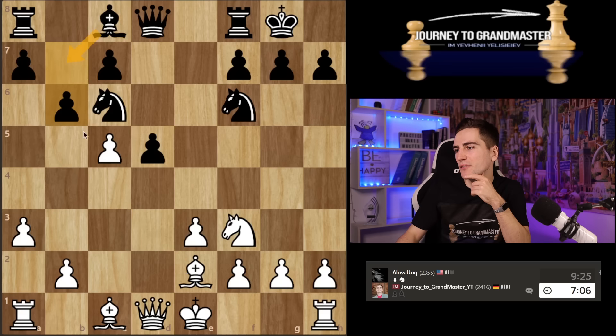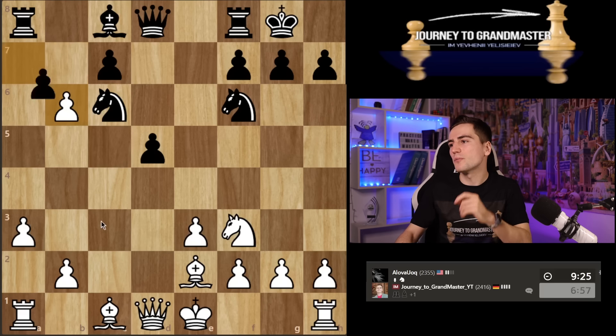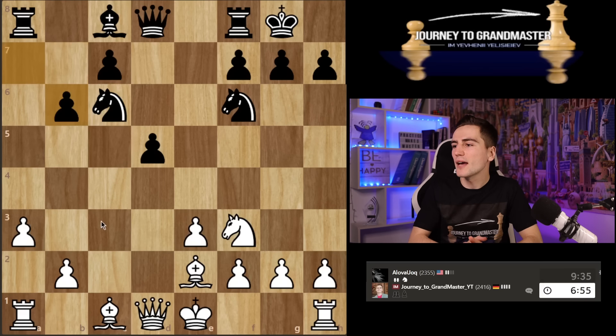I have knight d4 as well, but you can just take it. I can take with the queen and if you take, I take. But you still have knight d4 and c5, so I don't achieve anything. I should just take and focus on development. He actually takes with a pawn — I thought he'd take with the c-pawn, but then the d5 pawn would be isolated. This way he wants to open up the rook, which makes b4 much more difficult and makes bishop a6 possible, potentially taking away my bishop advantage.